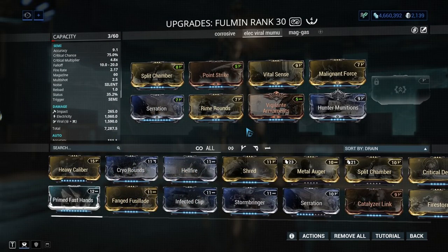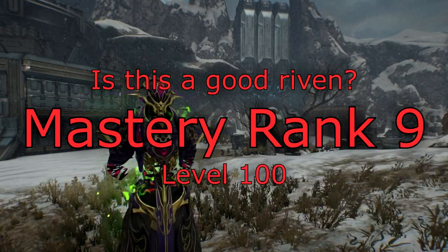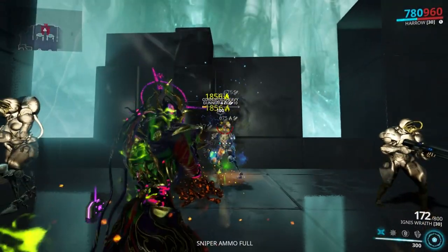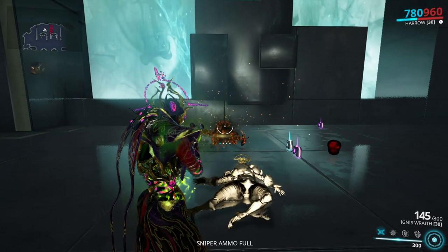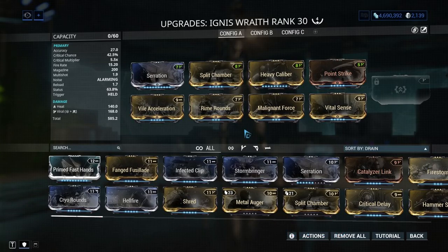Mastery rank 9 — Ignis Wraith: this one is an old favorite of the community. It's pretty much an awesome weapon with amazing usability, and top it all off it's vastly AoE. To get this one, just type 'WTB Ignis Wraith 5P' — which is 5 plat — in trade chat. If a nice Tenno is online, you might just get it for free.